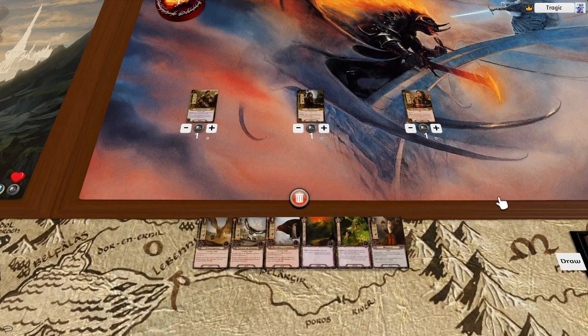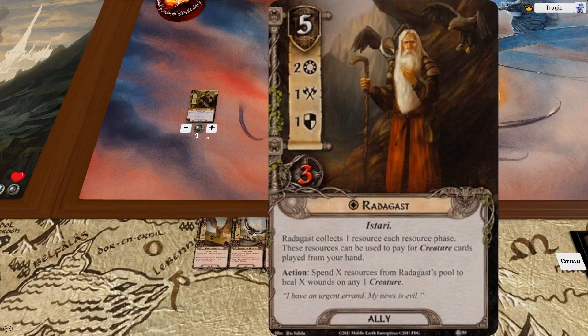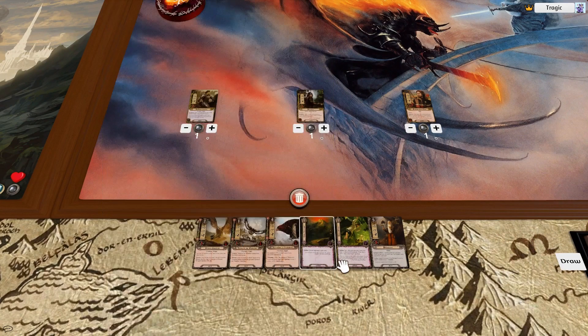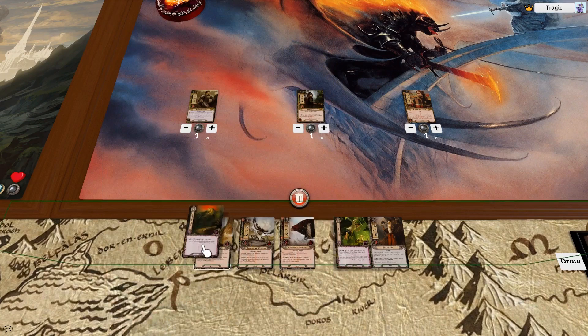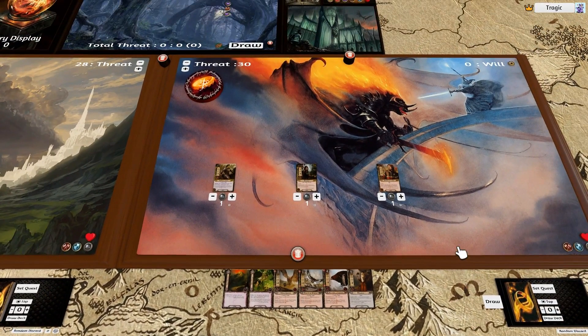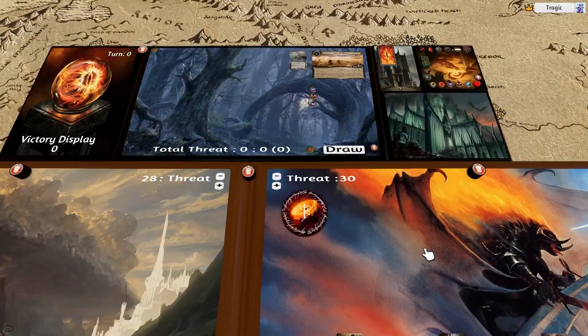Come on! Much better — we have Radagast. We have a one drop and a two drop. Much, much better hand. So we're going to take that.